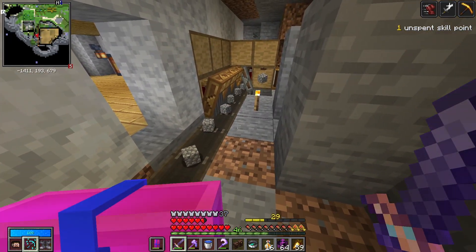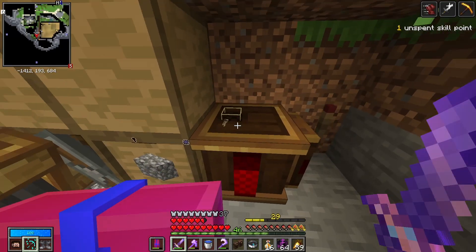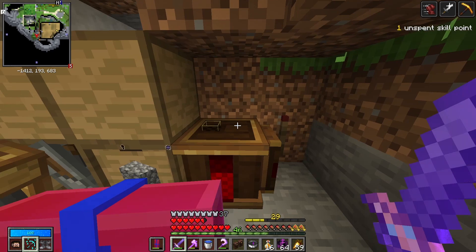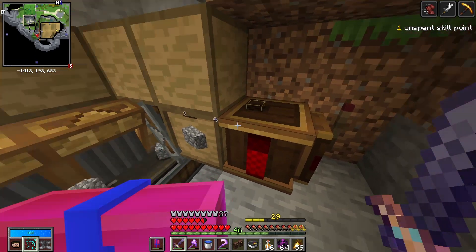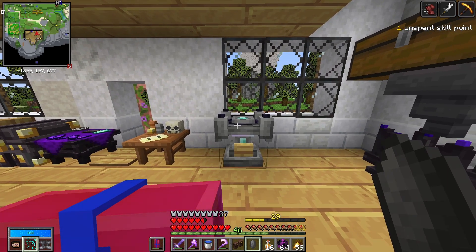But for now it's just getting cobble, and once this drawer gets to 80% full, I've set up a content observer and a redstone link which will send a signal over to the factory and stop the gen so it doesn't keep running needlessly. But that's pretty much it for what I got done between episodes, so I guess we better get a vault going.